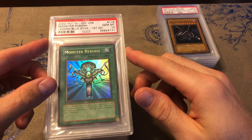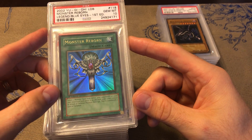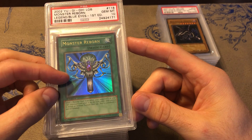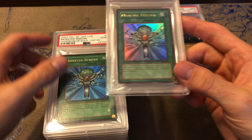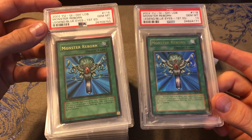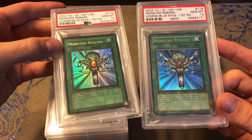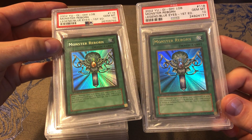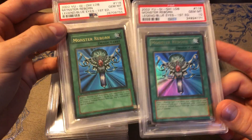Then we got a Red-Eyes — my favorite card of all time. We got a Monster Reborn, and this is the second print of Monster Reborn first edition. As you can see, the name is well centered and the foil is very flat and very shiny. Then this is a first print Monster Reborn — the name is much lower and the foil is wavy instead of flat. With the monsters, the first prints are a lot darker.